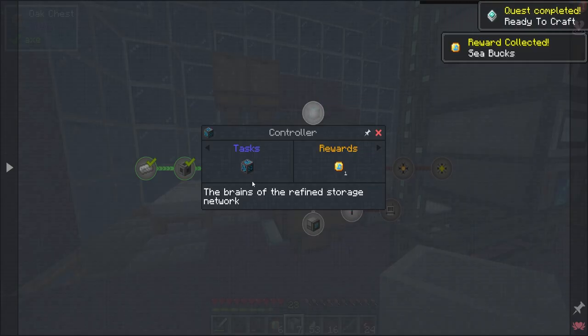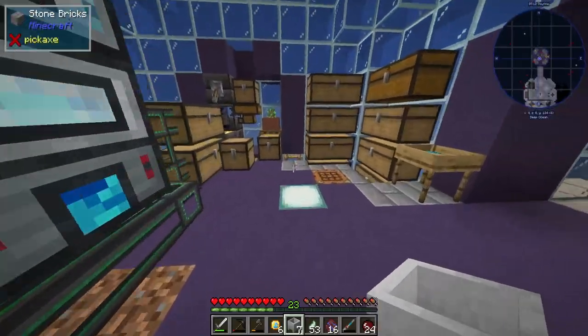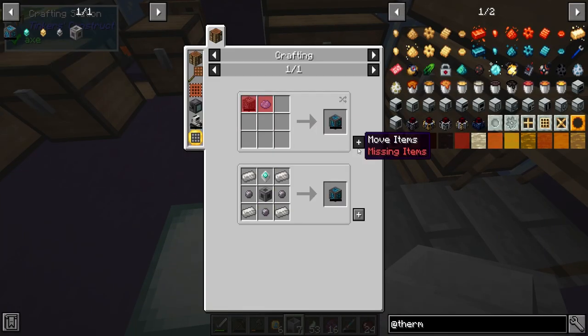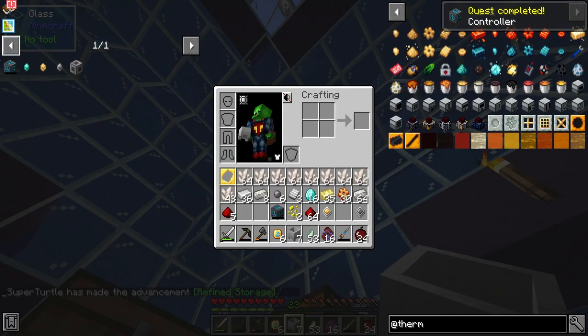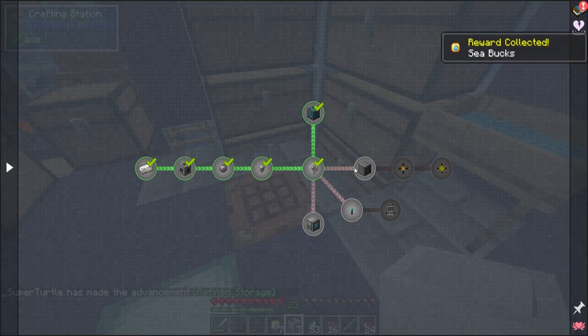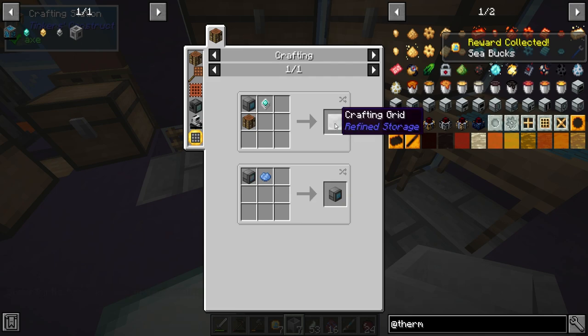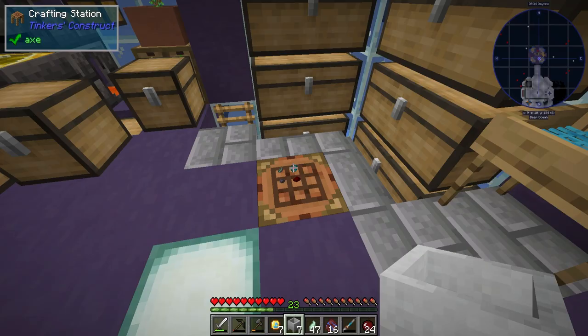Now we can go ahead and make the controller — this is basically the brain of the entire system. So we're going to need to make that guy first of all. Controller — bam, there he is. So the controller is good to go. We're going to make a crafting grid. Now this might take a little bit of doing, but we can do it — I believe in us. We're going to make three of those.